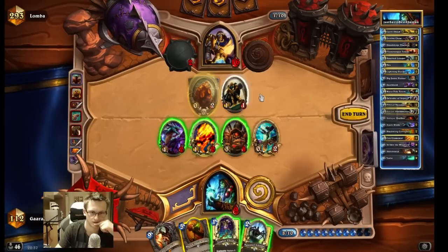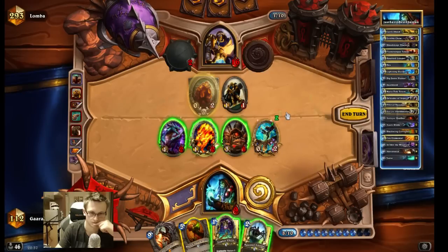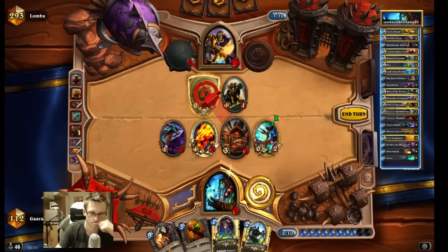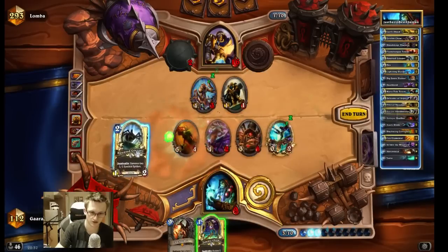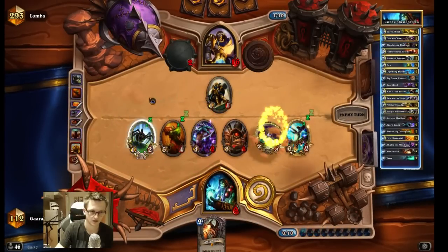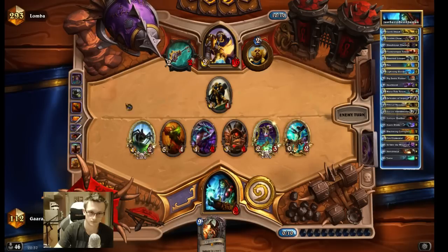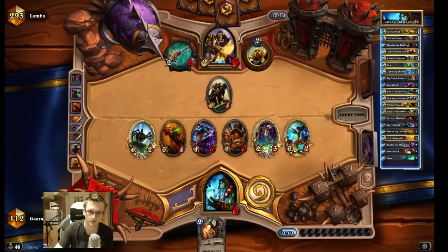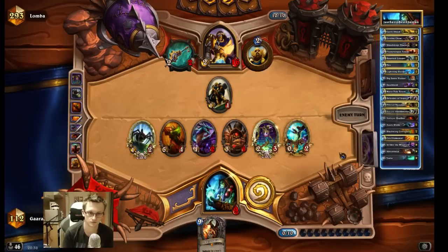I can trade in the Fire Elemental and Corruptor to kill the 4/4. I want to get the Dragon value — he used both Consecrations so I'm not scared of board clear. But Tirion is gonna be a big problem. He might even kill the Zombie Chow here for heal. Then I might even consider an offensive Alexxstrasza — nine health is quite a lot.